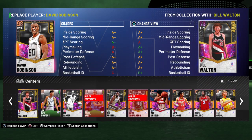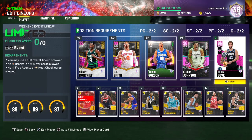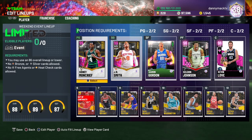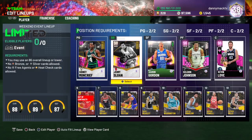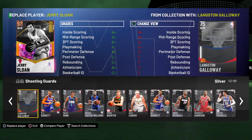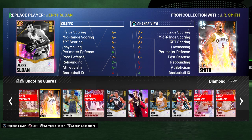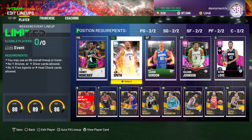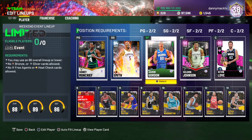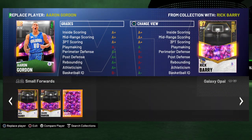What happens if I replace him with a pink diamond? Still at 88. I go Jerry Sloan — still 88, so I probably need a diamond in there or something. Even with Jair it's still at 88, so we really got to get it down. It ain't gonna hardly work. It might have to be a small pink diamond type of lineup.